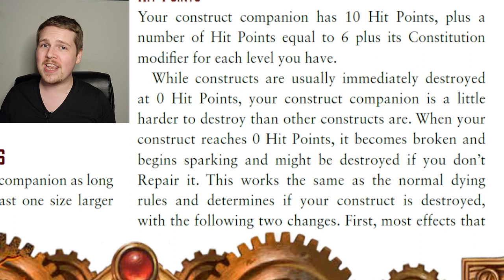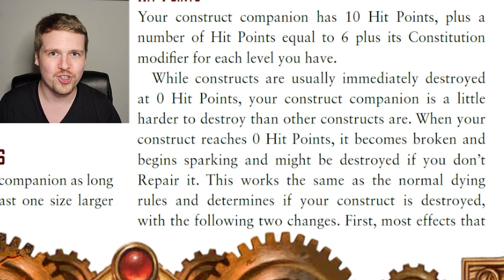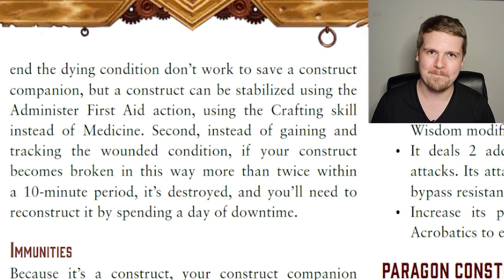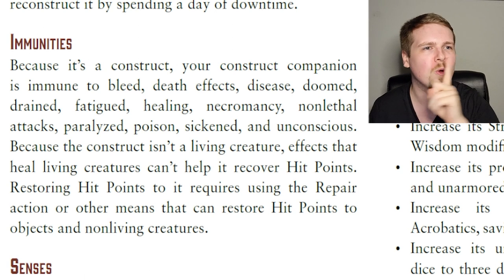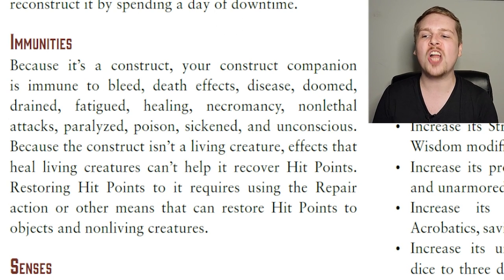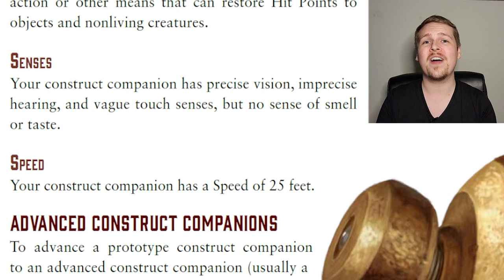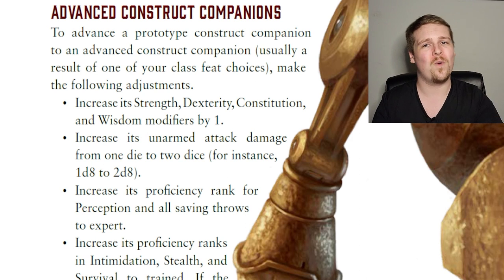The Construct begins with 10 plus 6 plus its Constitution modifier in hit points, gaining 6 plus Constitution in additional hit points every level. Unlike normal Constructs, upon reaching 0 hit points your companion makes death saves like normal characters, and upon hitting dying 4 becomes destroyed — though you can stabilize it with a Crafting check. Be careful: if it reaches 0 hit points twice in a single 10-minute period, it is destroyed and must be rebuilt through one day of downtime. Your Construct is still immune to bleed, death effects, disease, doom, drain, fatigue, healing, necromancy, non-lethal attacks, paralyzed, poison, sickened, and unconscious — meaning it cannot benefit from healing spells but can be restored via the Repair Crafting action.